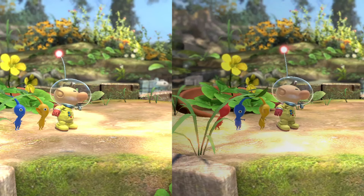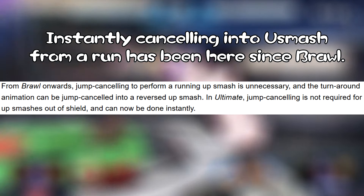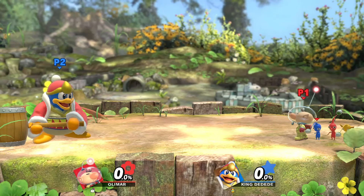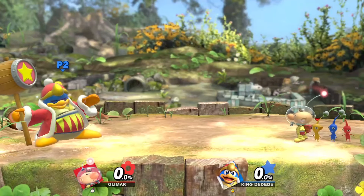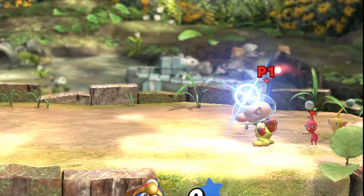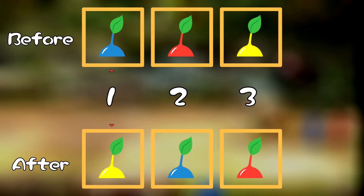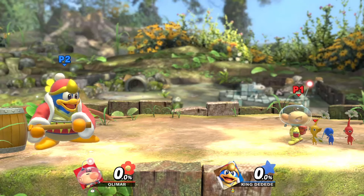Because forward smash and up smash use one Pikmin in their execution, and down smash uses two, there are two variations of smash cancelling to look at. Cancelling with up smash is preferred over forward smash, because up smash can be done at any point during Olimar's run. When up smash or forward smash is cancelled into a Pikmin aerial, the Pikmin in the middle of Olimar's queue will be accessed instead. This is because the Pikmin order changes on the frame Olimar begins charging his smash attack. And when down smash is cancelled into a Pikmin aerial, the Pikmin in the back of the queue will be accessed.